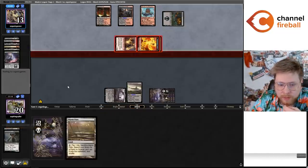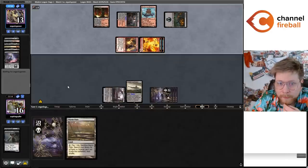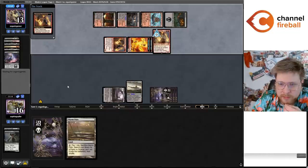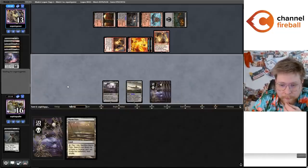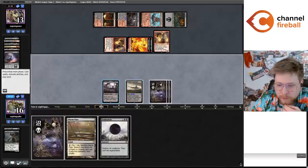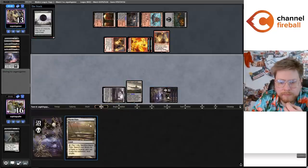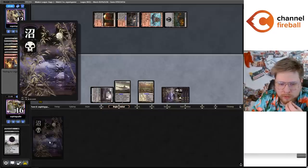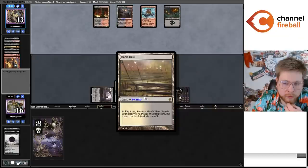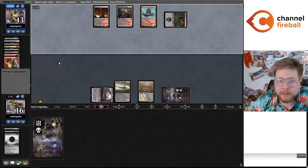Unfortunately the Seasoned Pyromancer is about as good as it gets — obviously we're not dead or anything. Very good draw for them, and very good draw for us in the Damnation. I think I'll play the Marsh Flats. If they play a Kroxa or Turok I'd rather discard the Swamp than the Marsh Flats so I don't have to lose life. I can just use this as a Swamp, or if I want to get a card in the yard for Cling I can sacrifice it.